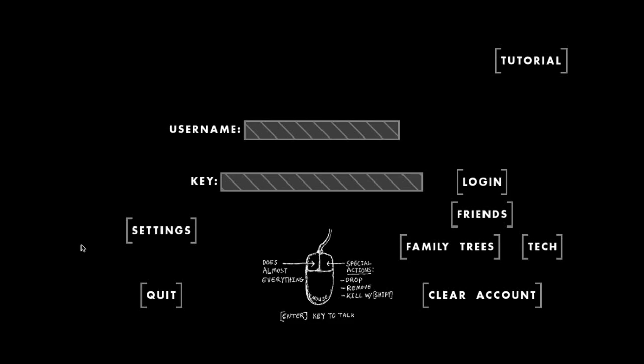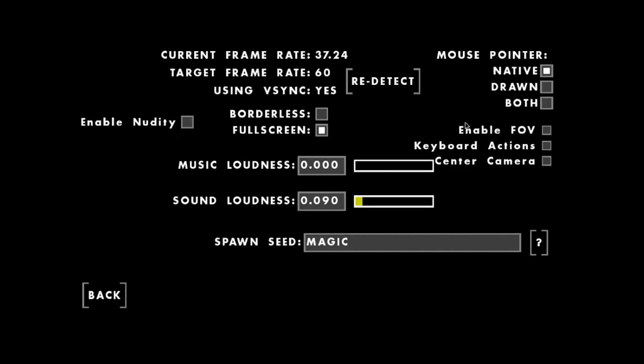You should have already completed the tutorial up at the top, you should know your username and your key — have all that filled out and ready to go. I'm in the vanilla client and I am unmodded. However, my suggestion is that you go to settings and enable FOV, keyboard actions, and center camera — those are pretty important and very useful to have.